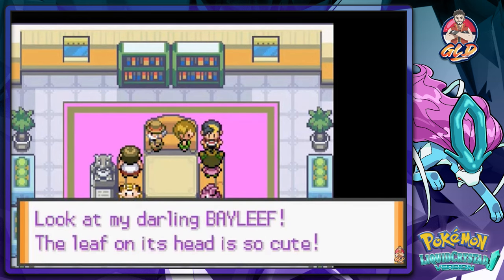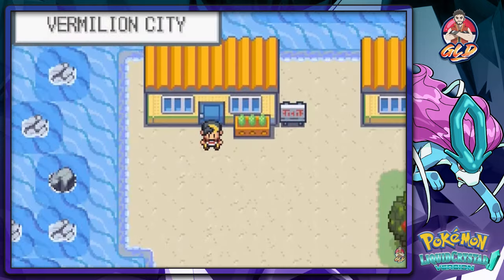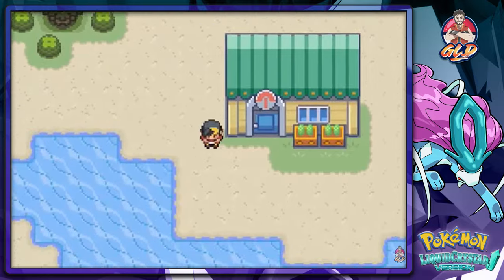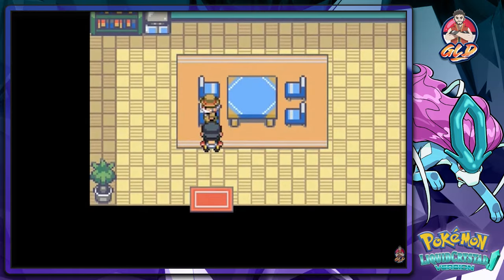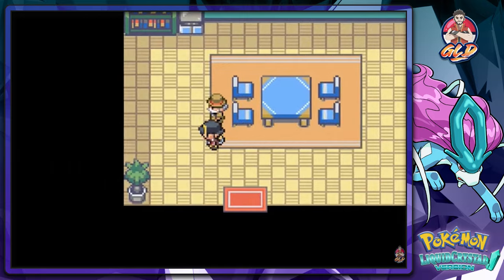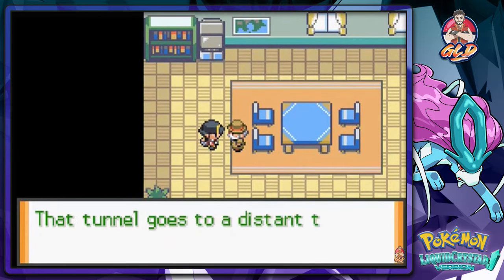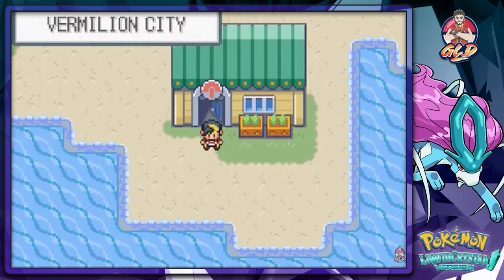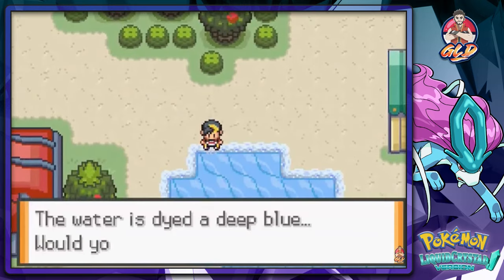Moving on, there's one more place to visit — normally where you'd trade for a Farfetch'd. A guy mentions that over many years Diglett dug a large tunnel leading to a distant town. Unfortunately we can't go through there, but luckily we can Surf right here instead.